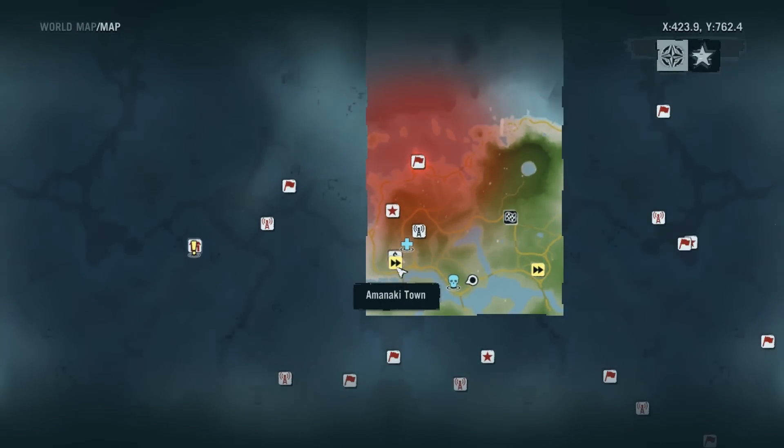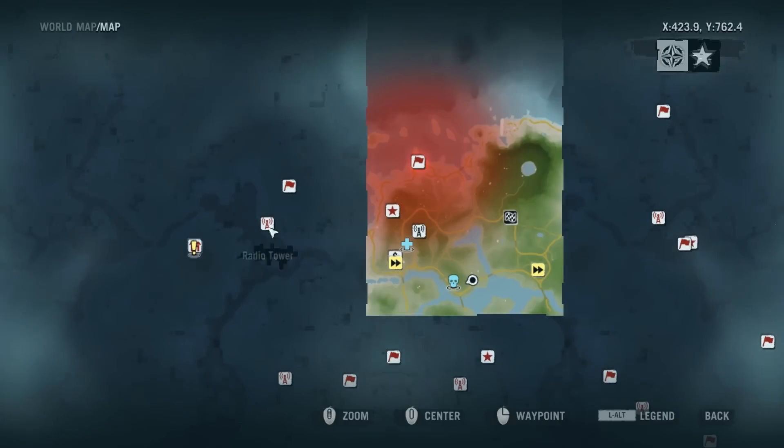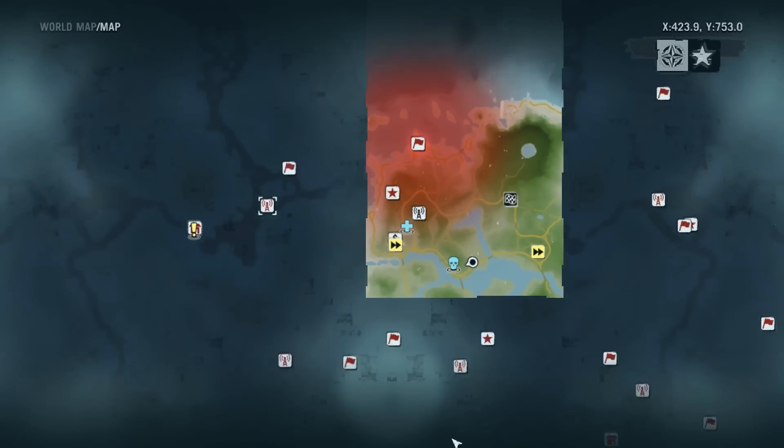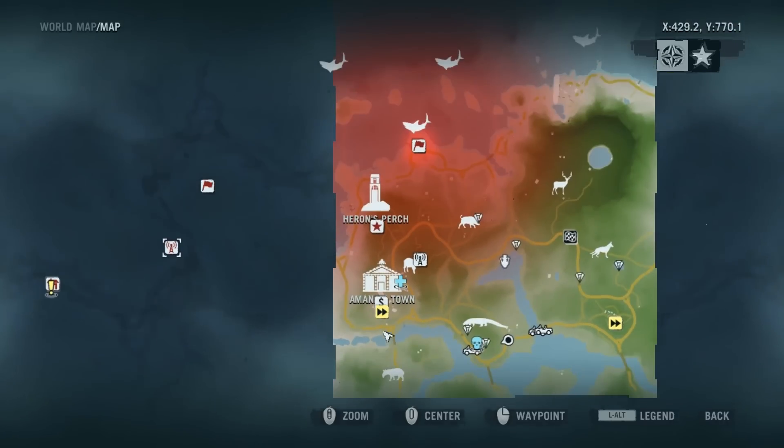I'm going to fast travel here and then head towards this radio tower — that is my next objective. I can clear out the map and then I'll be moving further on with the mission.